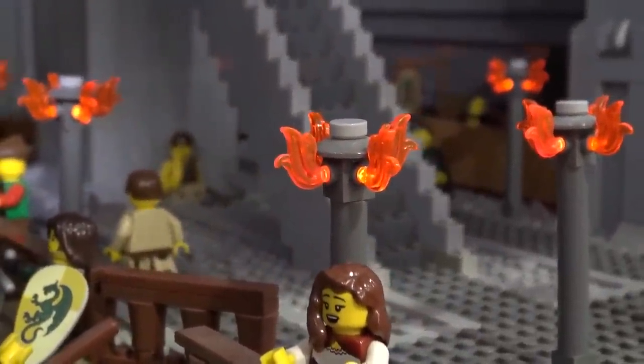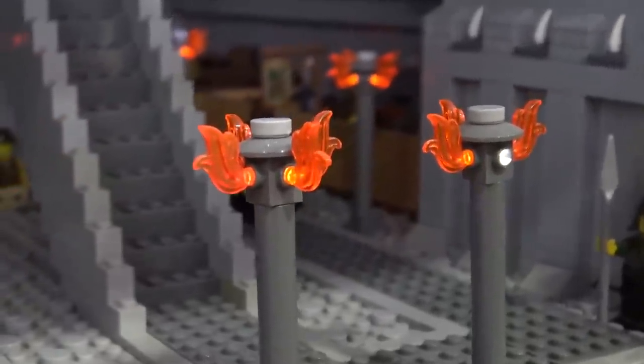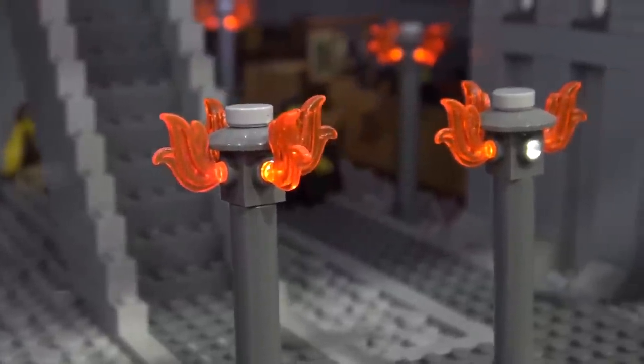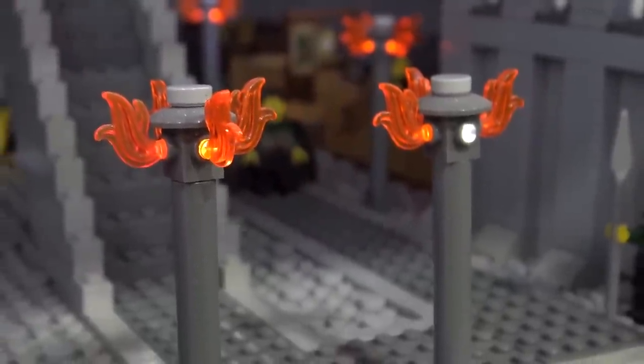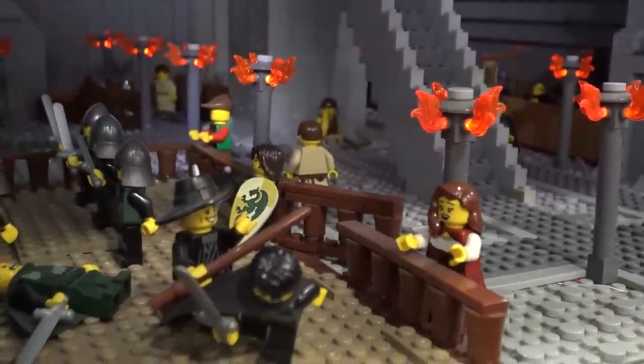That took a lot of effort — I had to actually cut down the LEDs I bought to fit them all inside those torches. There are wires going up and down, and I've hidden them below the base path that's one level above the base plate, with the wires running underneath that.